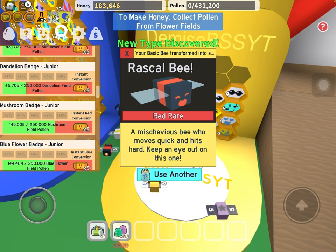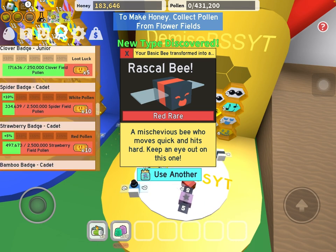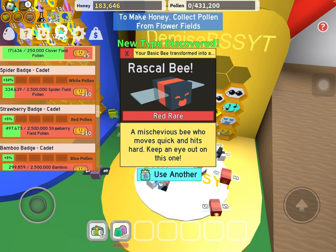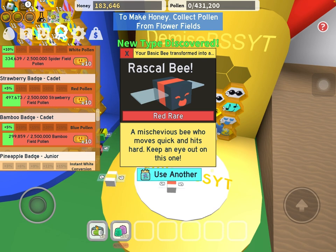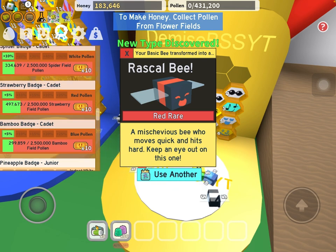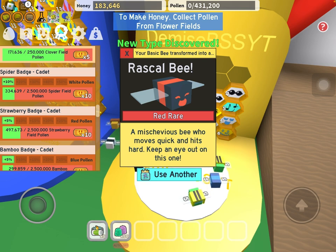But in the early game, what you really want to focus on are these ones down here. The Clover badge is useful, but what you want to do is the Spider badge, Strawberry badge, and the Bamboo badge. These three give you extra pollen just straight up.